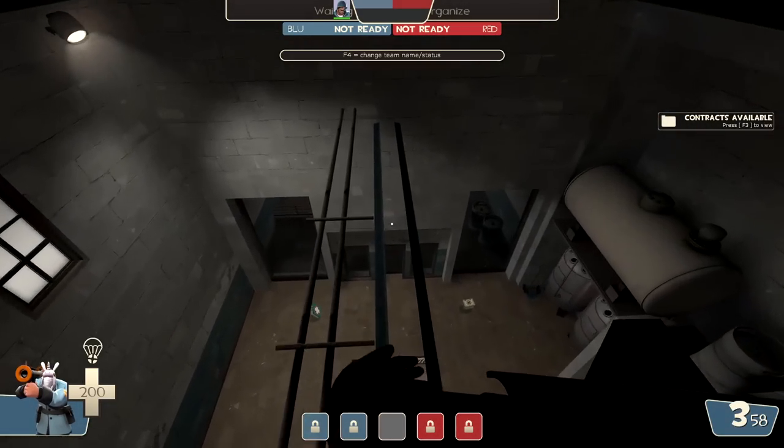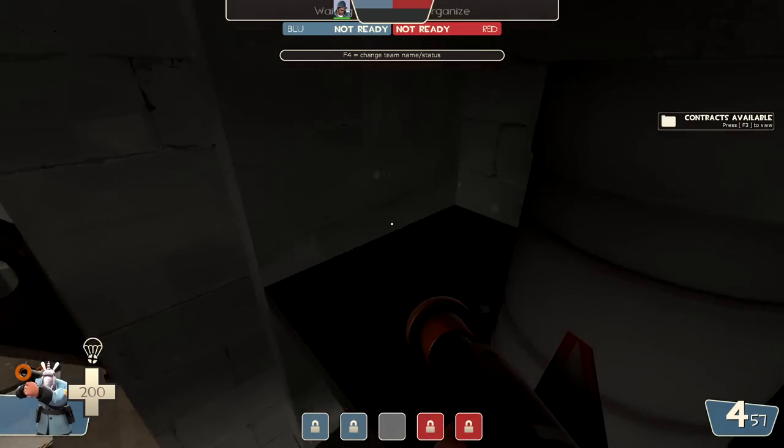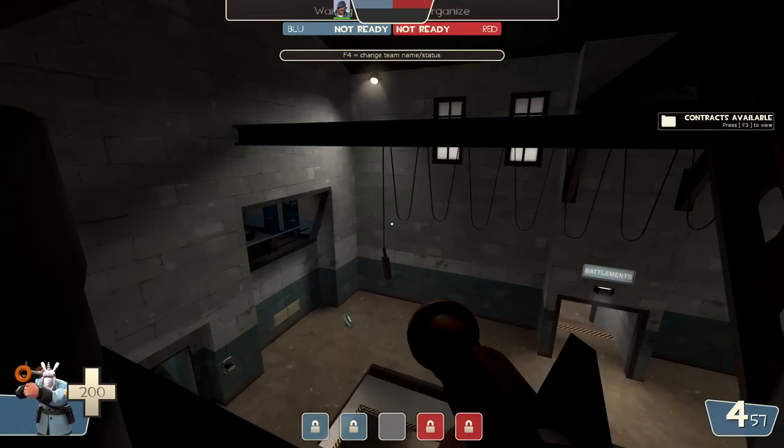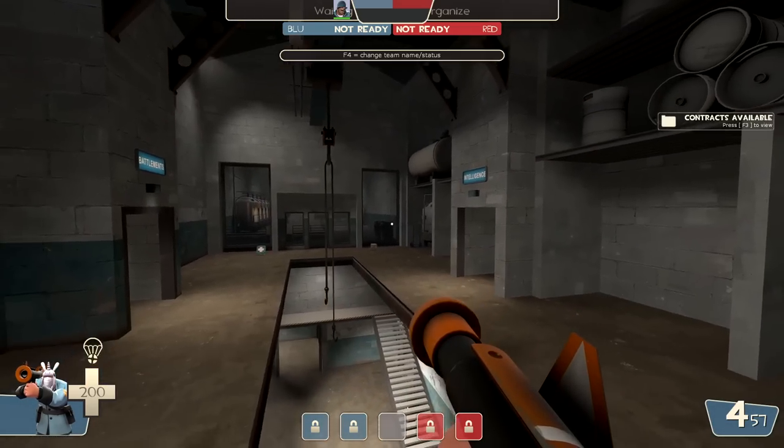These areas are actually a bit more symmetrical than I originally thought, which is interesting. And you can actually stand on top of these little areas because the invisible walls up there are gone. You probably can't build anything up here, so this would mostly just be a spot for ambush pyros, but it is kind of cool that you can go up on the rafters. If this were a prop hunt map, there would be so many spots to hide.